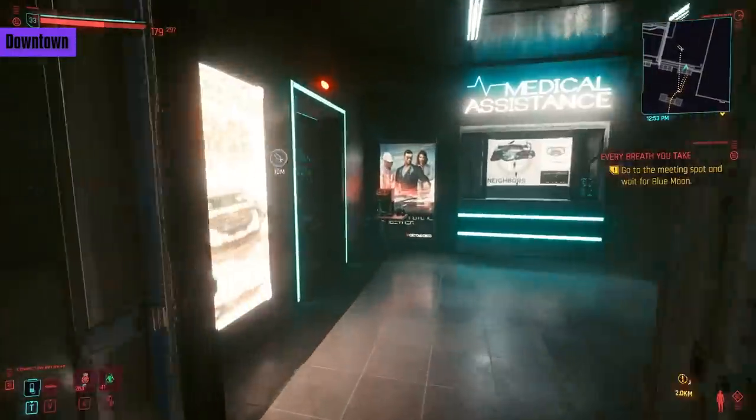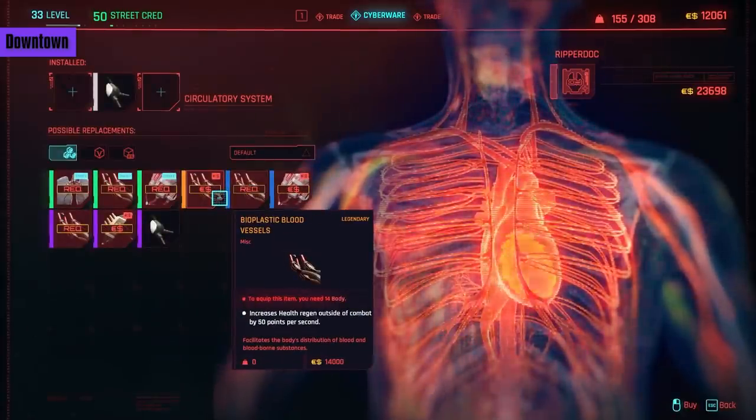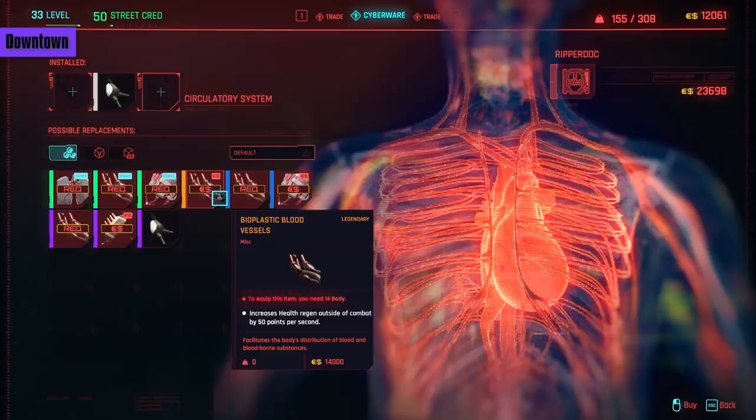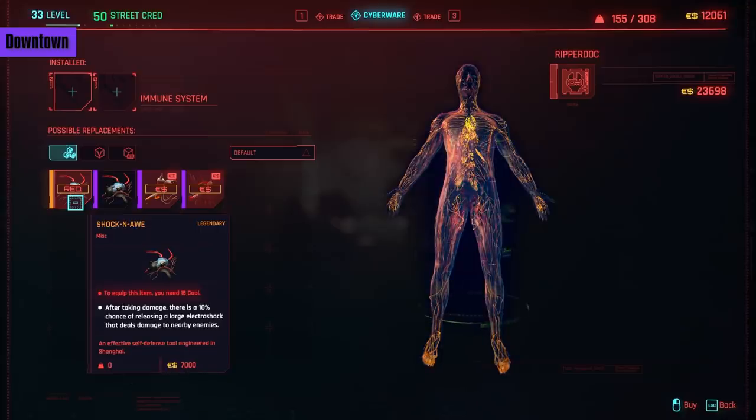Moving on to the Downtown Ripper Dock. In the circulatory system, we have Bio Plastic Blood Vessels — it requires 14 body and 14,000 eddies, and increases health regeneration outside of combat by 50 health per second. Honestly, I find this one fairly basic, considering body-focused characters have so many options for these slots. I recommend giving this one a miss, as regenerating is as easy as using a consumable. Finally, heading over to the immune system, we have Shock and Awe — after taking damage, there's a 10% chance you'll release a large Electro Shock that deals damage to enemies. If you have 15 Cool, drop that low 7,000 eddies and don't ask questions. It's in a sparsely populated slot and provides breathing room for a low cost.